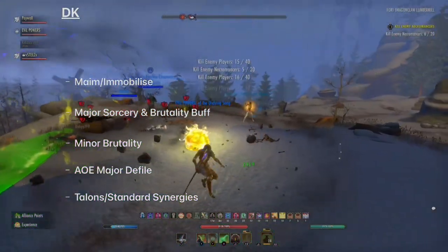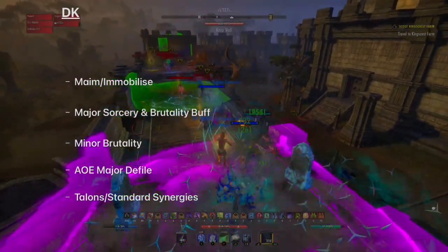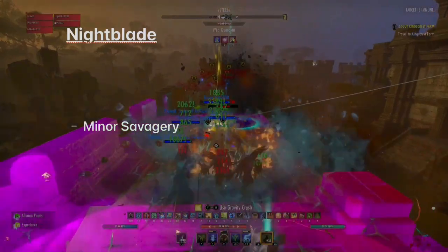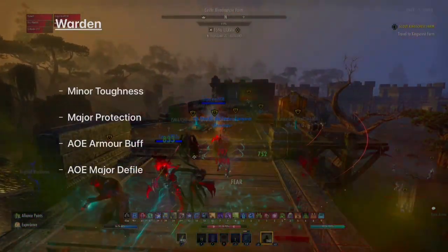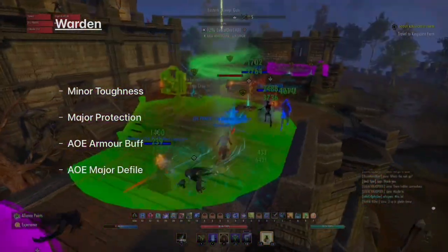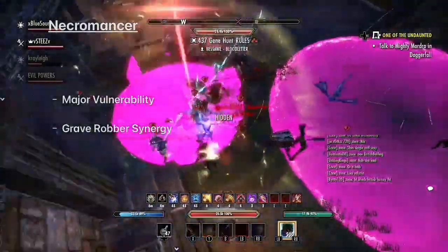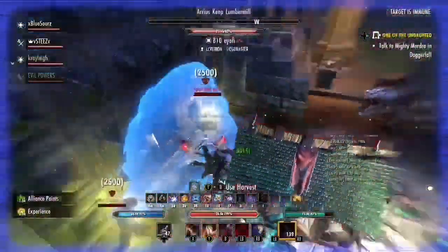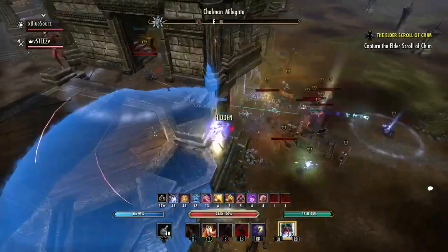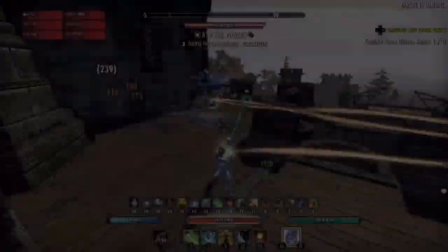DK brings Minor Maim, an immobilize through Talons, Major Sorcery and Brutality buff to everyone in your group, and AOE Major Defile through their Standard — plus the Talons and Standard synergies that your Harmony can hit. Nightblade brings almost nothing to the table other than Minor Savagery, which only helps out your Echoing Vigor heals across the group. Warden brings Minor Toughness, Major Protection through Permafrost, an AOE armor buff for everyone, and access to AOE Major Defile. Necro brings Major Vulnerability and the Grave Robber synergy, which is really handy for cleaning up kills.